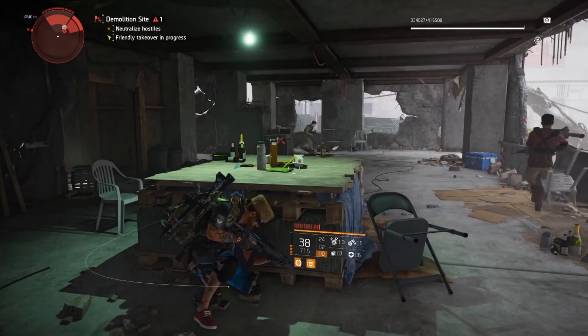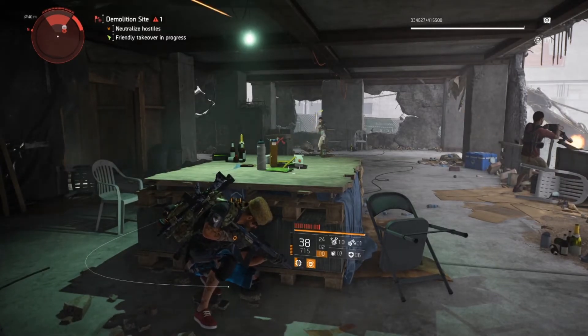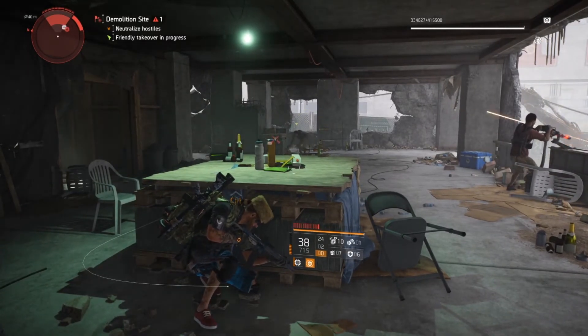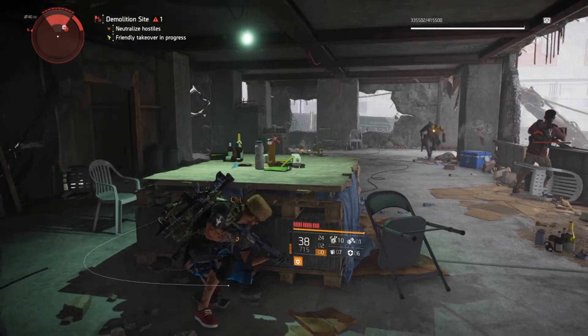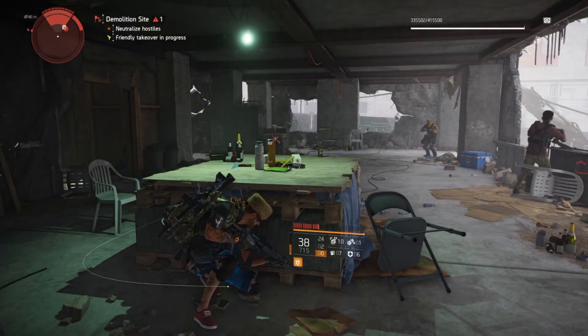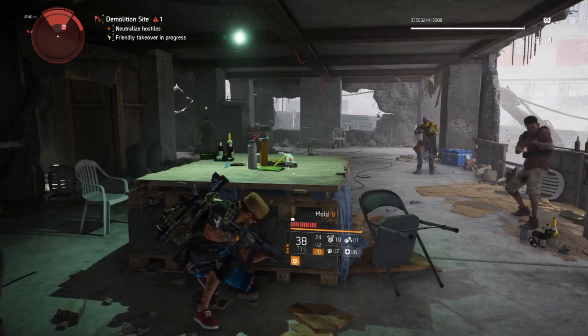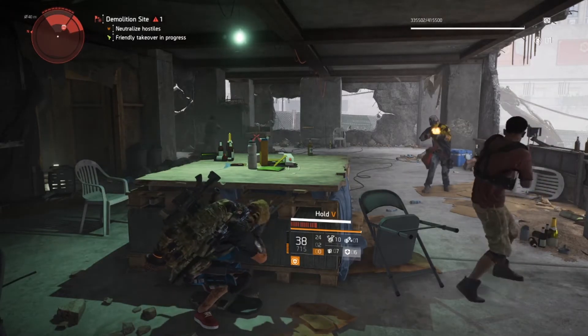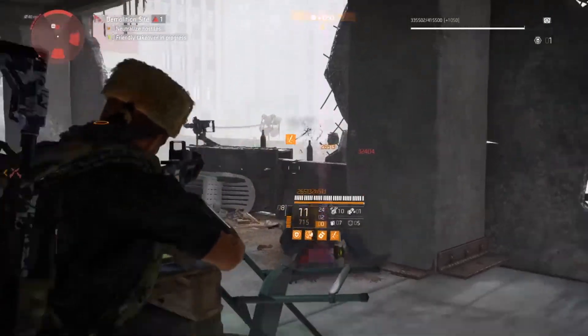The next tip is armor healing. I always found myself dying because my armor was flashing red — that means you're close to dying. You still have life but not much. All you have to do is use an armor kit: press and hold V, and boom, you're all set to keep on firing and go.